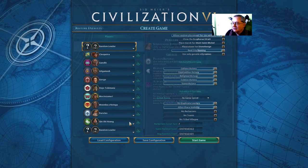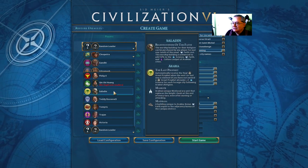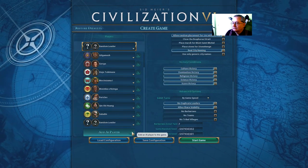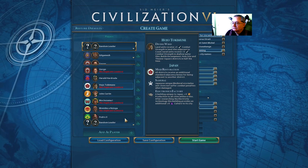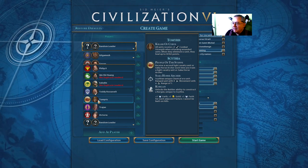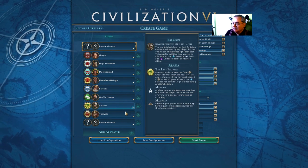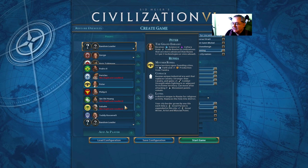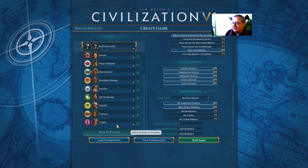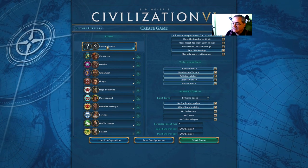Qin Shi Huang is jolly old ancient. Saladin - well, there are Arabians going way back. Tomyris - there has to be somebody in Asia, and she's about as modern as I would want to get. Killer of Cyrus the Great, it's claimed by some - others say he died in his bed. Trajan - ancient. And the only remaining one is Victoria who is not ancient. No Brits, unless the random leader which I'm going to be is one of the others.